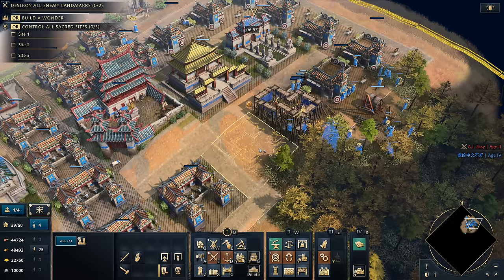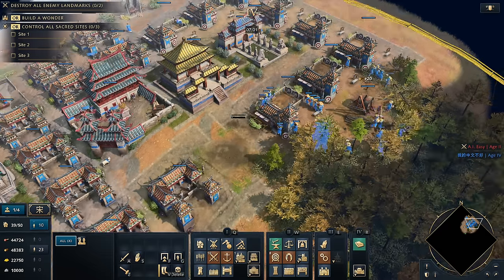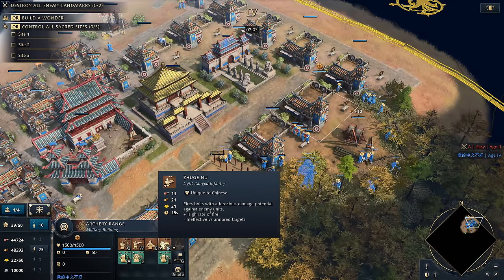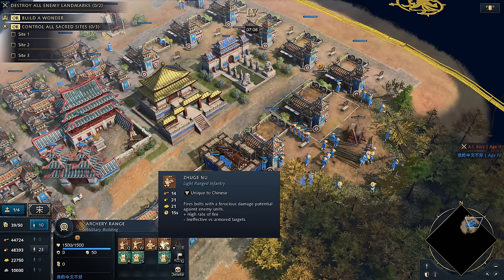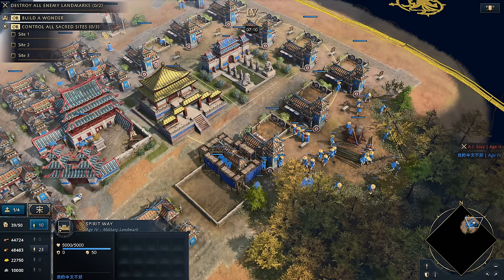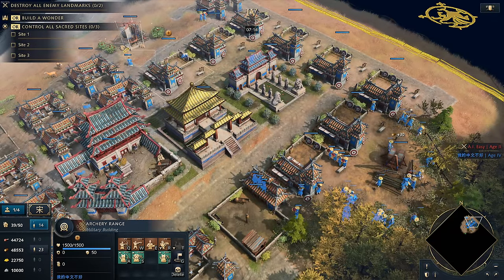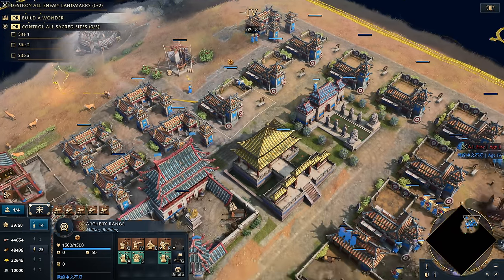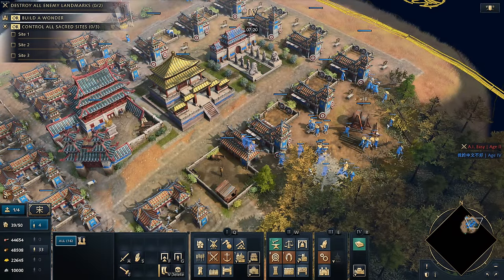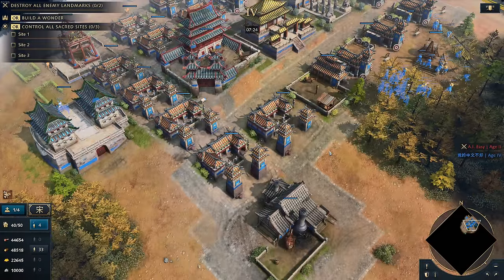From there, if you want to drop stables or even more archery ranges, go for it — because this drops the cost of the Zhuge Nu from 20/30/30 to 14/21/21, which is a 30% reduction. That is absolutely huge. In addition to that, you can supervise these buildings so units come out even faster, which is going to really buff them up.